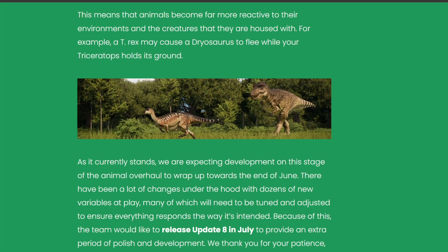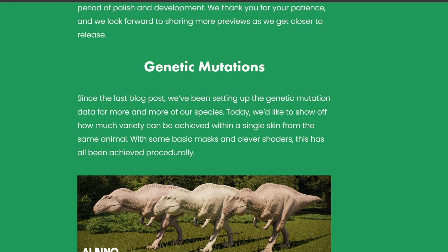This means that animals become far more reactive to the environment and the creatures they are housed with. For example, a T-Rex may cause a dryosaurus to flee while your triceratops holds its ground. As it currently stands, we are expecting development of this stage of the animal overhaul to wrap up towards the end of June. There have been a lot of changes under the hood with dozens of new variables at play, many of which will need to be tuned and adjusted. Because of this, the team would like to release update 8 in July to provide an extra period of polish and development.